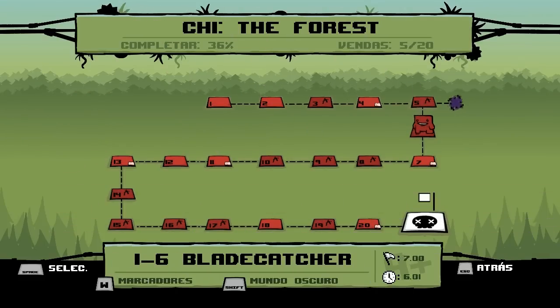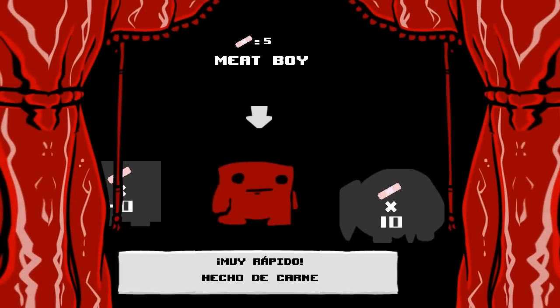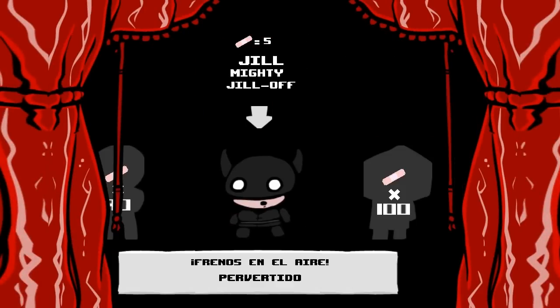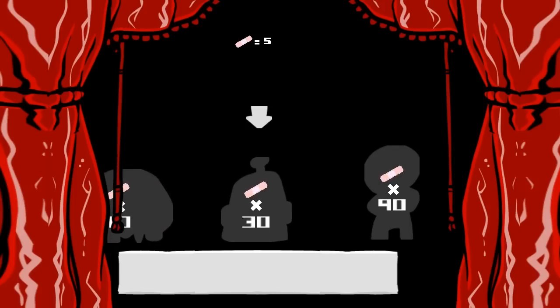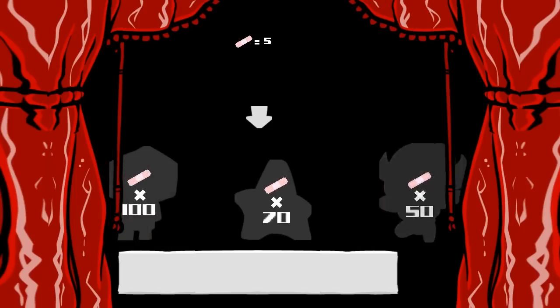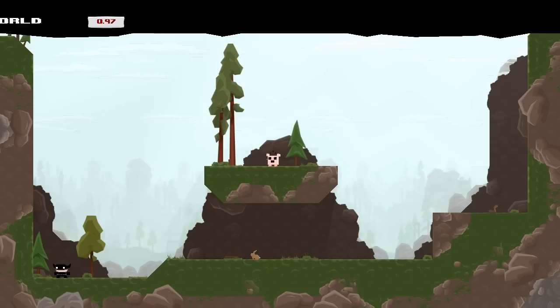Como veréis, he hecho ya bastante el mapa 1 — bueno, el mapeado de todo el mundo 1 ya lo he hecho — pero empecemos con el 1, ya que es un poco de videotutorial. Como veréis, depende de las pegatinas, que son como monedas en el juego, vais a poder desbloquear personajes y, por ejemplo, si yo me escojo este, me puedo controlar a este personaje.